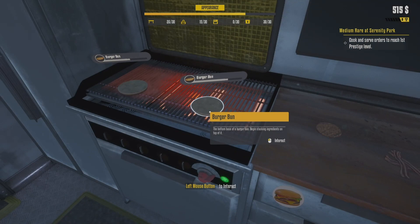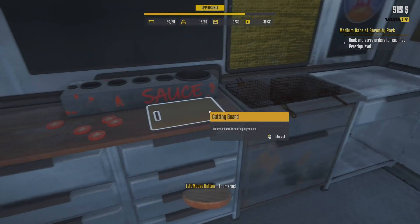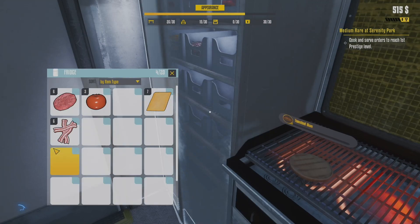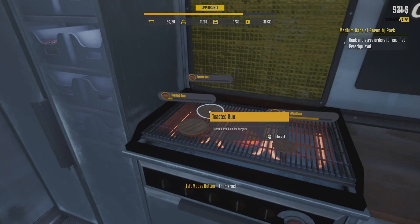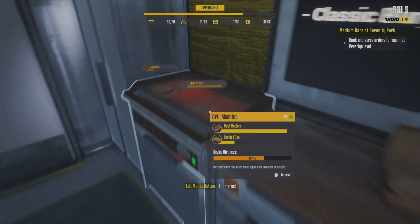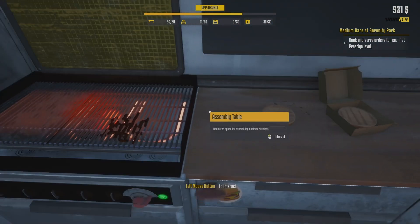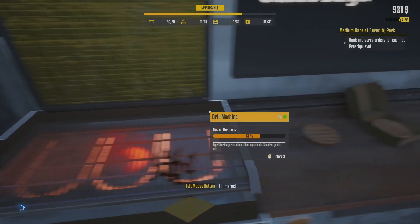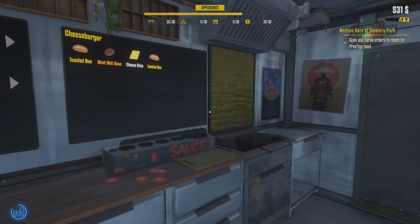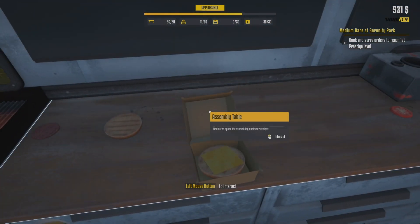Then you'll have to get the food and all the ingredients to make that order. Some burgers might say medium or some might say well done and you'll have to cook them to that point. The burgers have three statuses: raw, rare, medium, and well done, and you cook the burgers accordingly to how they're stated on the order. It's very easy, there's not a lot to it. It's very simple — you just cook, then sell, and upgrade your truck.